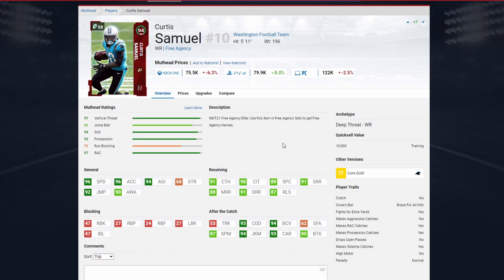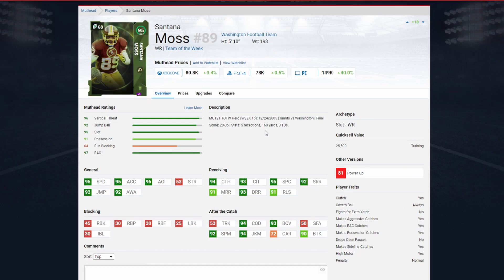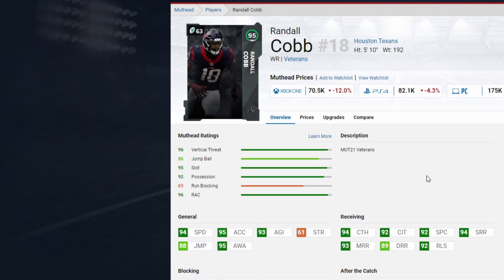Over to wide receiver — everything is about speed. There is one exception I'll get to in a second. Curtis Samuel at 80k has 96 speed, 96 acceleration, and hits pretty much all of the route running thresholds — definitely a solid card. Santana Moss is only slightly cheaper and slightly slower with 95 speed and 95 acceleration, also hitting all of the route running thresholds. At 80,000 coins, another baller you can add to your team.